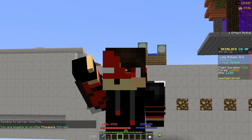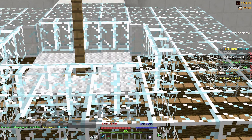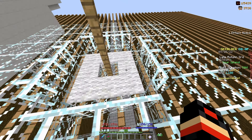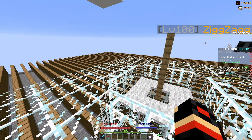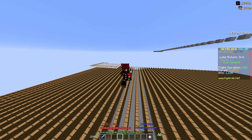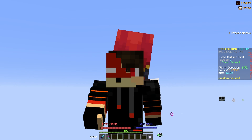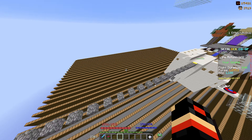Now for minions, you could either get a tarantula minion setup — a small little tarantula minion setup should look something like this. I'm not entirely sure how it works, I did it like months and months ago, but it gives a good amount of combat XP. But if you really want a lot of combat XP for minions, you should definitely get Revenant minions. They give tons of combat XP and I've heard they give a lot of money too.